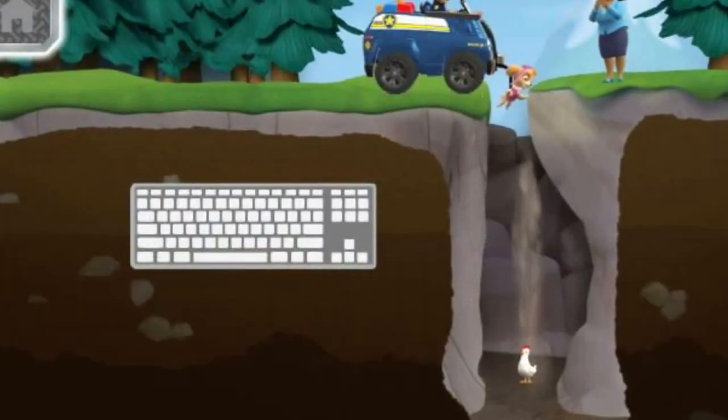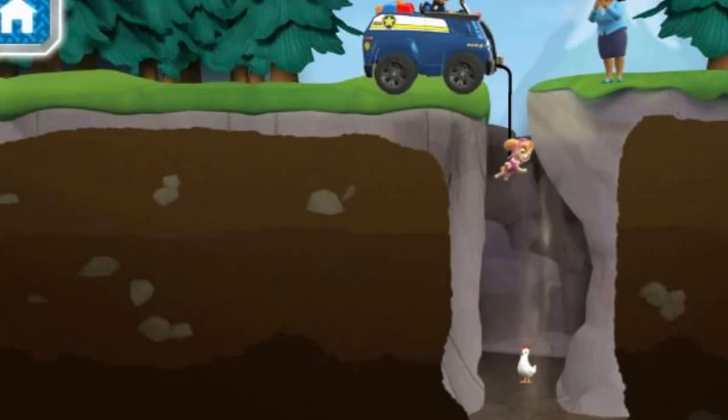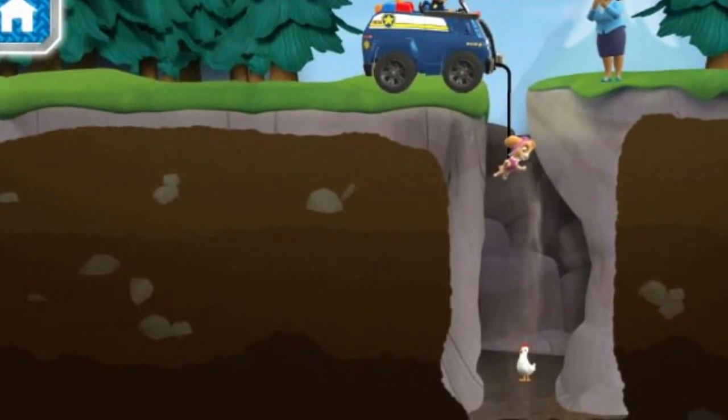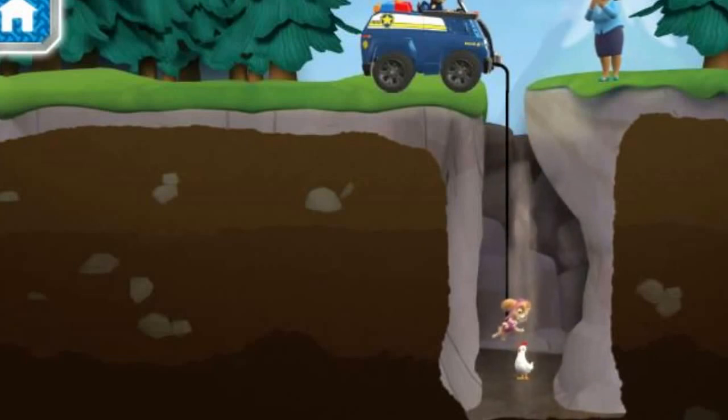We'll need Chase's winch to lower Skye so she can pull Chickaletta out. Press the down arrow to lower Skye into the crevice. Pups away! Remember to press the down arrow key to help lower Skye. Press the up arrow key to get our friends to the top.